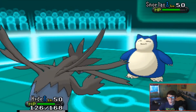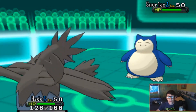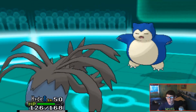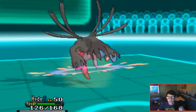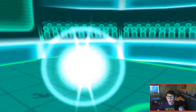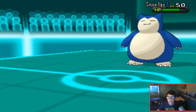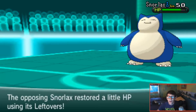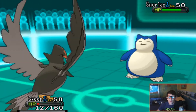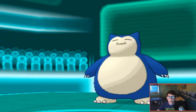Even after switching in Staraptor, I knew I wasn't going to be able to kill this Snorlax. It was going to passively sweep my team through all these boosting moves. I kept going for Dark Pulses hoping for the best, but the RNG gods were not with me. Snorlax Body Slams me and takes Hydreigon completely out. My last Pokémon is Staraptor - I send it out and go for Close Combat.